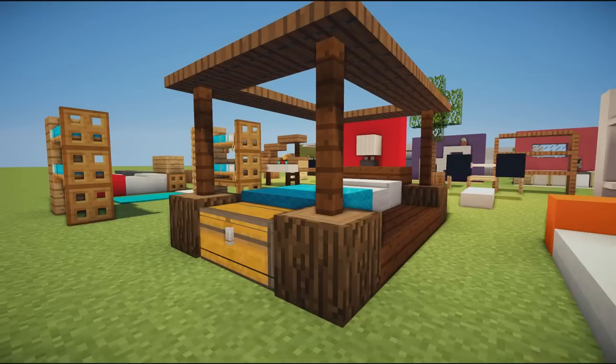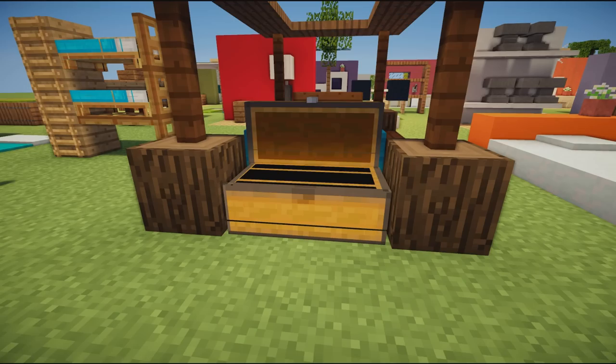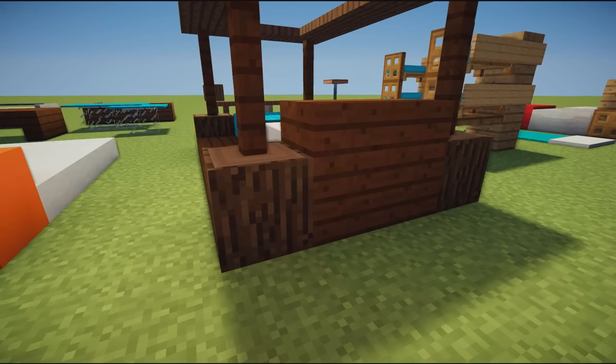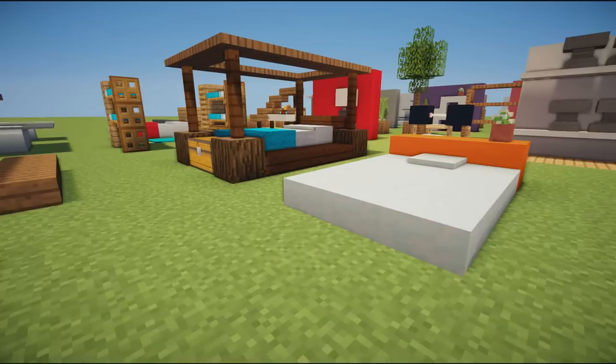If you're looking for something a little more grand, we have an awesome traditional bed design using fence posts to hold up trap doors — kind of an overhang canopy around the bed. There's a chest on the end for storage, slabs surrounding the bed, a blue bed in the center, and a nice backboard using dark oak blocks.